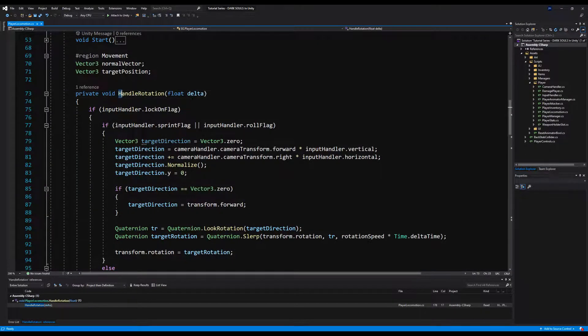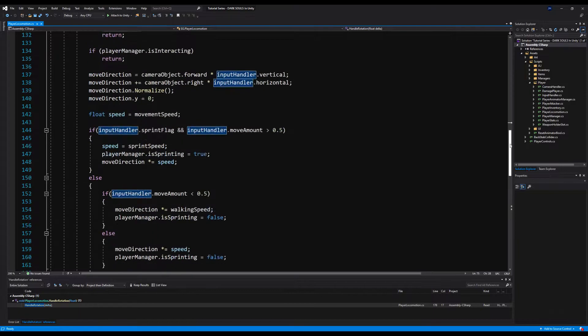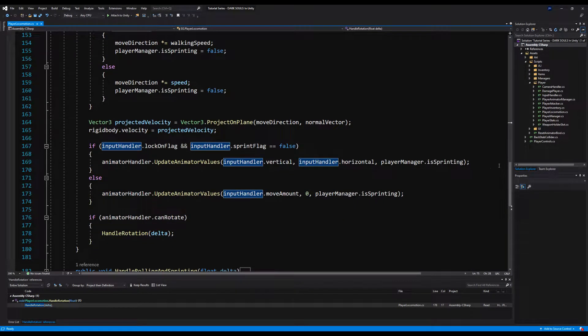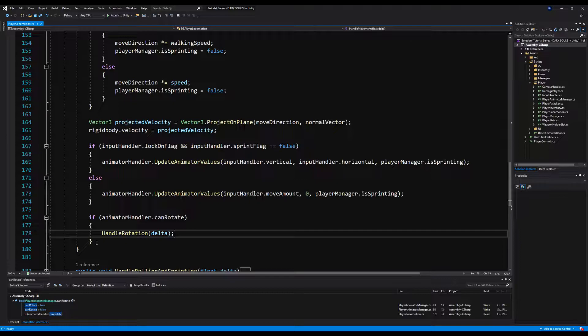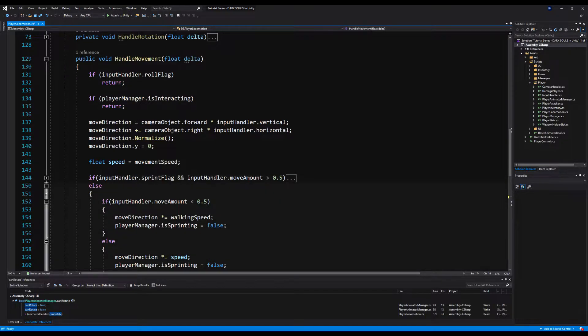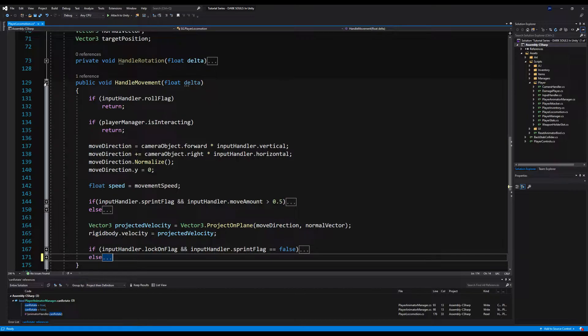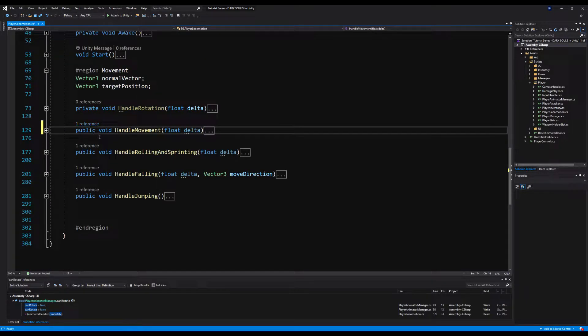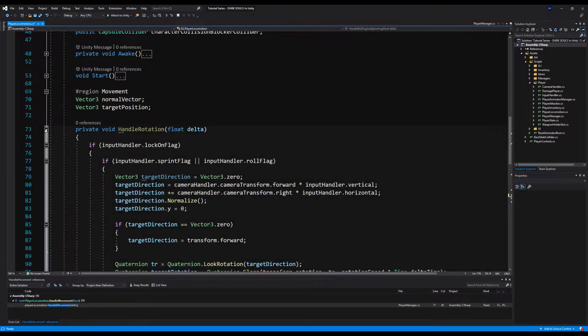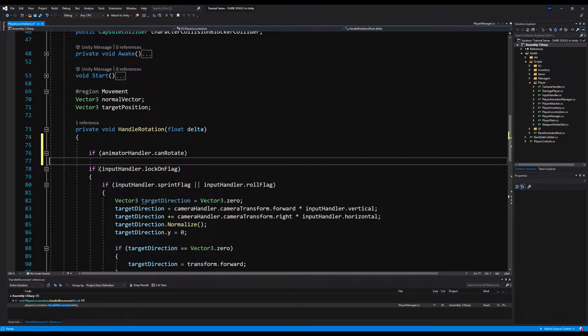Let's go to our player locomotion and look at where we handle the rotation. This is called in the handle movement. Right here it says if animator can rotate, let's handle the rotation. That would be great if there wasn't a slight problem — if the player is interacting, we return immediately. So we're never getting to the rotation logic when interacting, which is the case when we enter any attack animation. So we're going to call handle rotation on its own on one of the update functionalities.